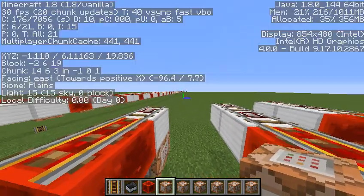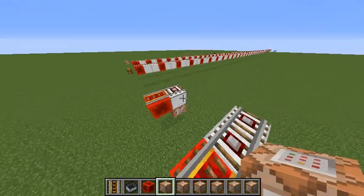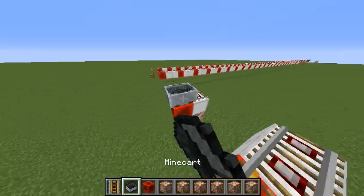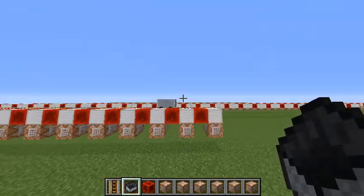Remember, facing towards positive x, otherwise it will not work. And here is command block one. Like I said, I'll give out all the commands, but in case you just want to copy right here, here it is. So you can put that into your command block right there. And as you can see, the layout for this works, and we get quite a nice trail that will go all the way to the farlands.